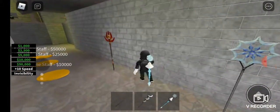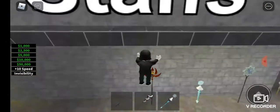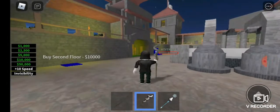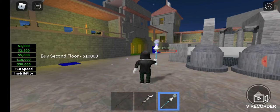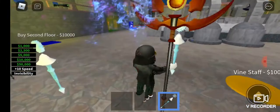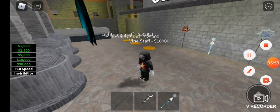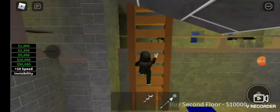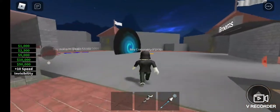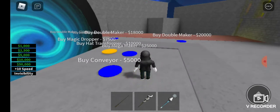Let me pick up the fire staff — it doesn't want me to pick it up apparently. This one shoots orbs, and this one shoots ice and freezes people or something. Staffs don't seem to work on mobile. Now I'm buying the second floor — there's another conveyor belt up here and this is when you get quite a lot of money.